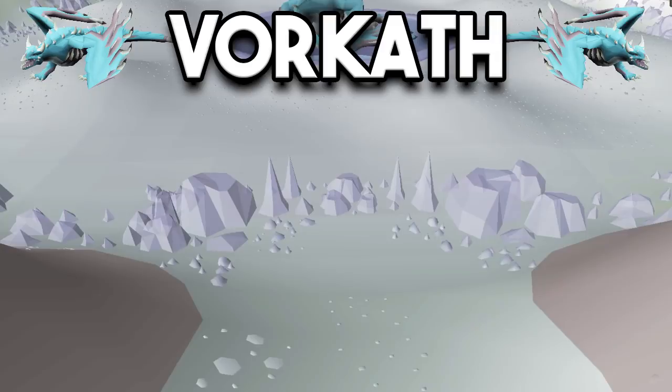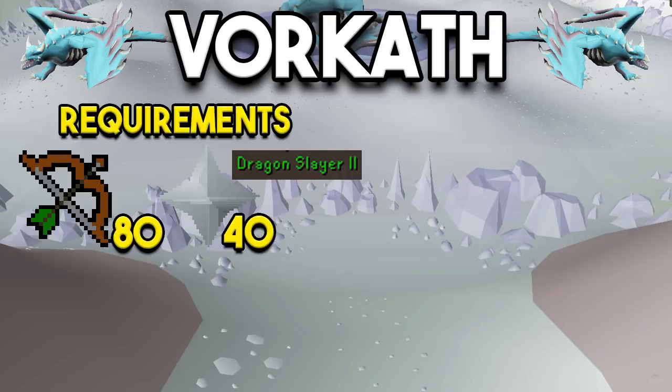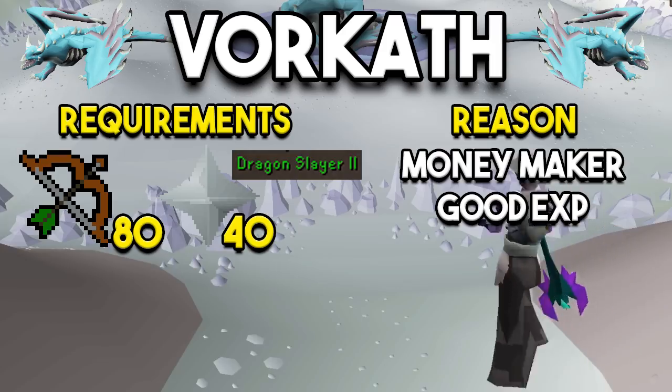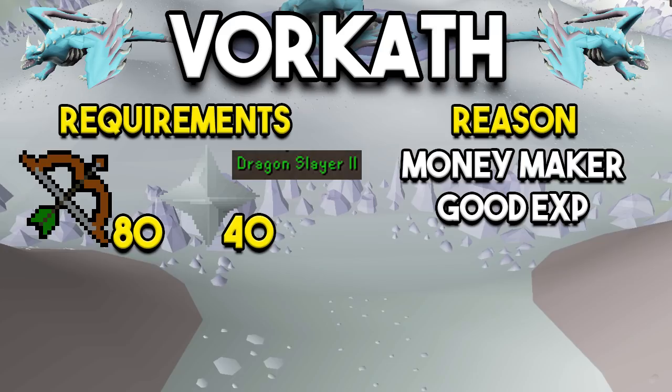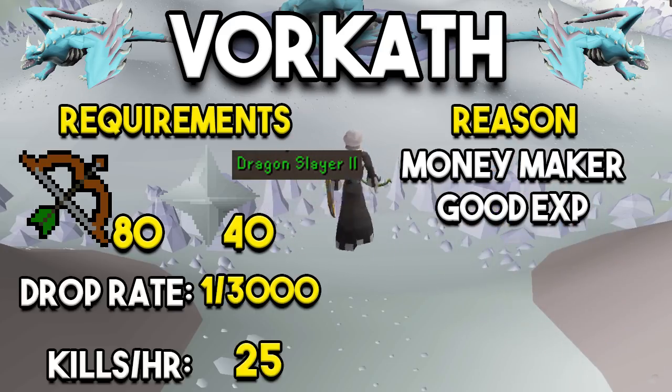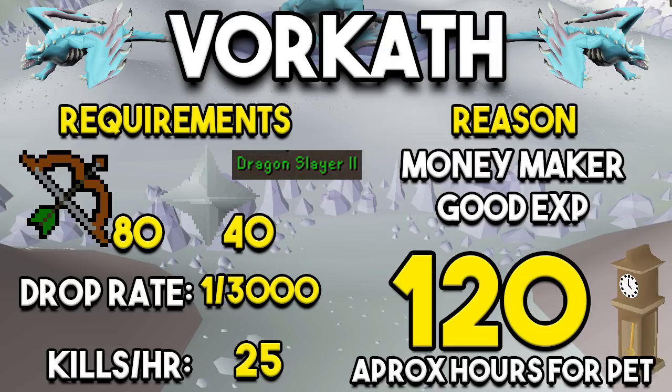Next up is another money printer: Vorkath. The requirements are 80 range and 40 prayer, plus Dragon Slayer 2 completed. The main reason you'd go for this pet is that it's a great money maker and great XP — Vorkath is amazing XP per hour in terms of bossing. You can also get Vorkath as a Slayer task since every blue dragons task counts as a Vorkath task at the same time. The drop rate is 1 in 3,000 and kills per hour is 25, so overall it takes about 120 hours to get the pet, but you're farming money the whole time so it really doesn't matter.